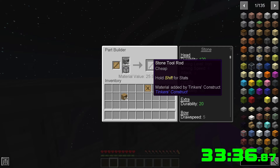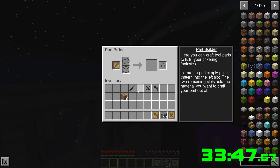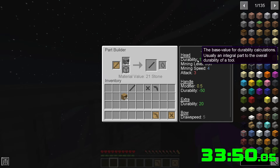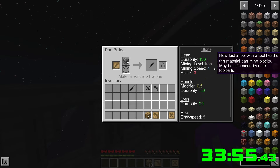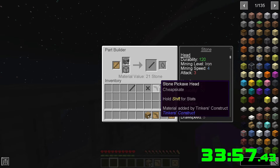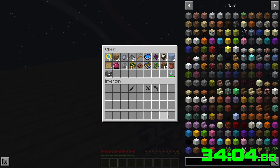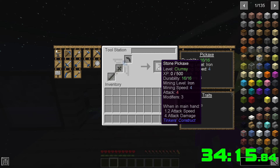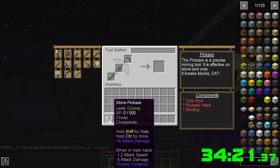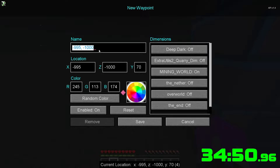The different materials do different things — stone has better durability and mining speed than wood, but some have higher speed and lower durability. Throwing them in: stone tool rod, stone binding, and pickaxe head. Stone pickaxe — XP and everything — durability 16. Oh my goodness that sucks. Well, I guess we're heading in.